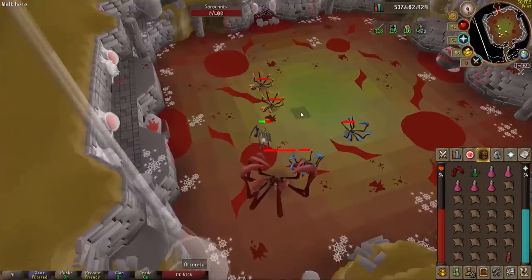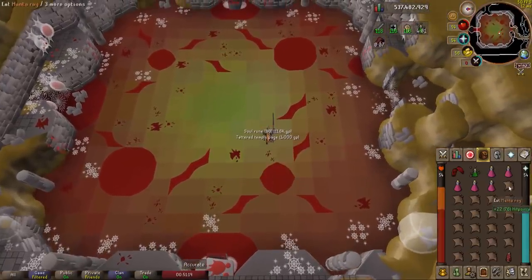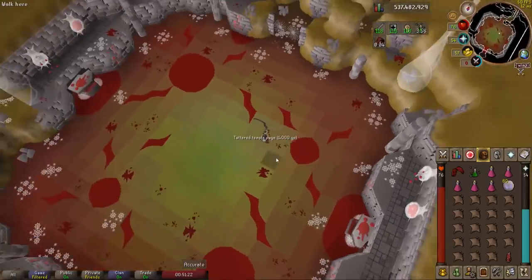And that is a best-in-slot Serachnus kill — quick and easy. Had to use a little bit of food, but the kills are fast and you can get a lot of kills per hour this way.